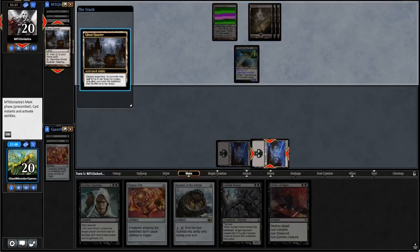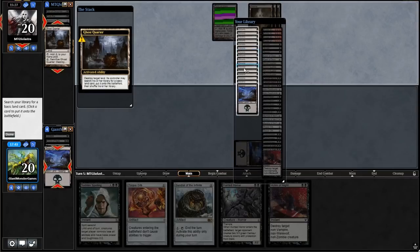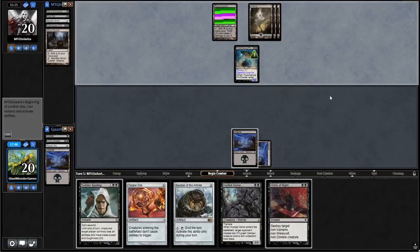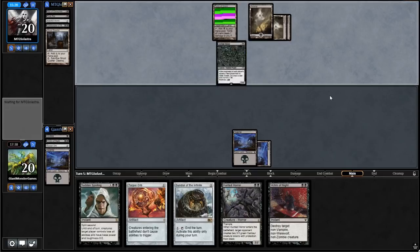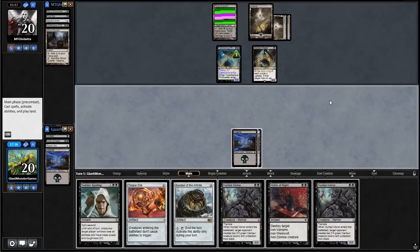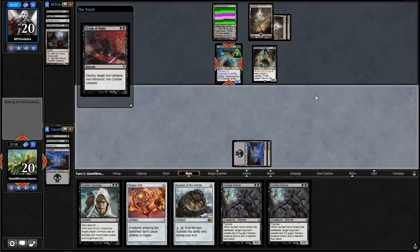Ghost Quartering our stuff is not a terrible idea for our opponent. We'll fetch up a Swamp — it makes us slightly less likely to draw Swamps, but our opponent's probably gaining a 2% advantage if we want to draw more lands, which in theory we do. Having more land would be nice right now. There is the Asylum Visitor — which means he's going to draw cards now, which is good for him and not very good for us. I think we have to Victim of Night this guy, as much as I'd love not to.